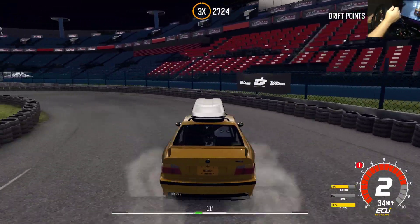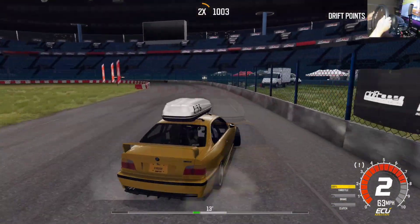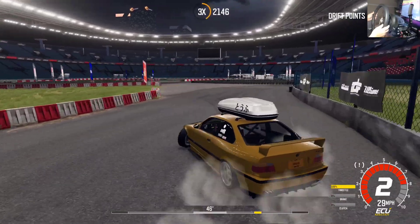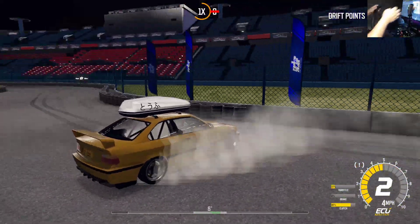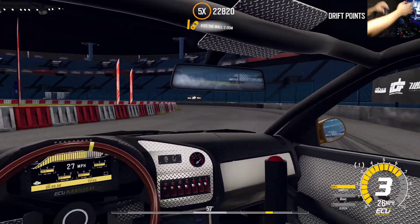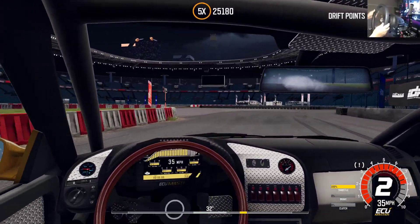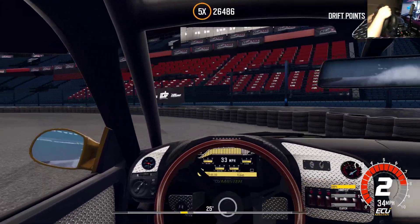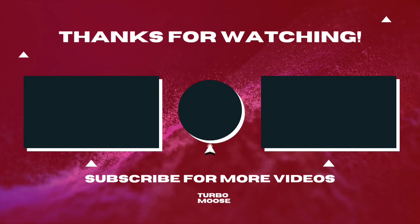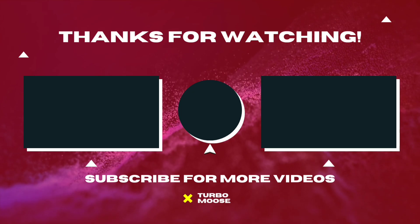Nose against the wall — thought we almost had it there. Let's try to get another gangster entry. Playing a little conservative, going to the wall — damn, that corner is so hard. I feel like we're not even correcting that much into the corner, but for some reason we just keep banging the front end. You can tell we're a little bit far away. I really hope you enjoyed this — a whole lot of fun. If you want to see more Drift CE, let me know in the comments. Catch y'all in the next one, peace!